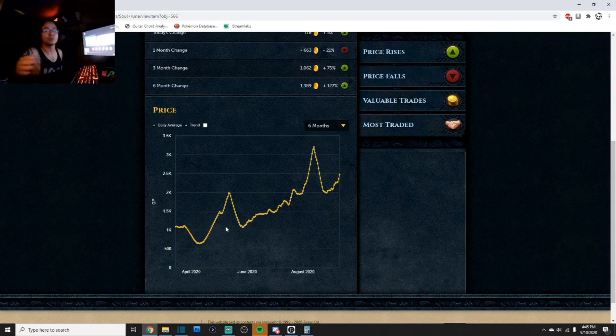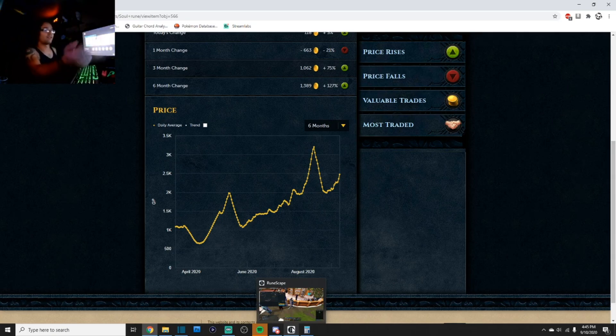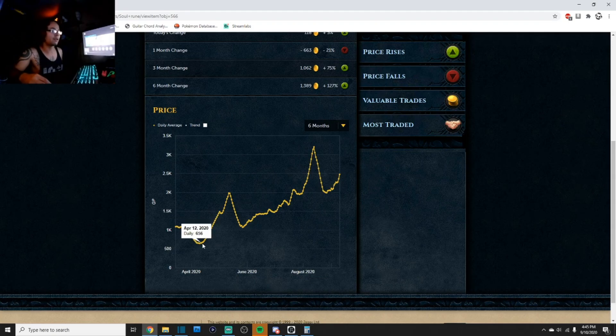What do all these lines and numbers mean? They represent the relevancy and popularity of an item — how much it's being used in-game. You can track that through the Grand Exchange charts. If an item is skyrocketing, it's being used often; if it's crashing, it's being used less. You want to buy at a certain low point — I actually did buy around this time — and sell at a higher point.